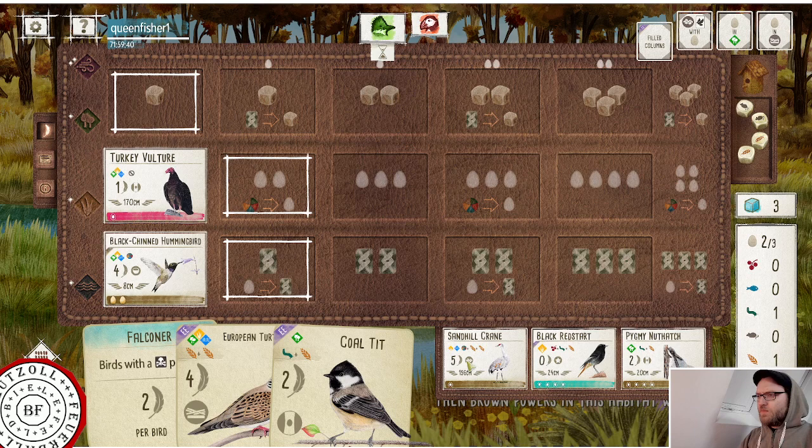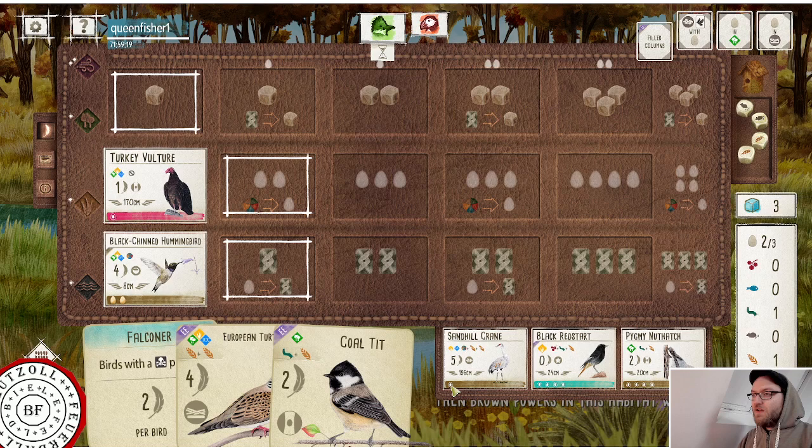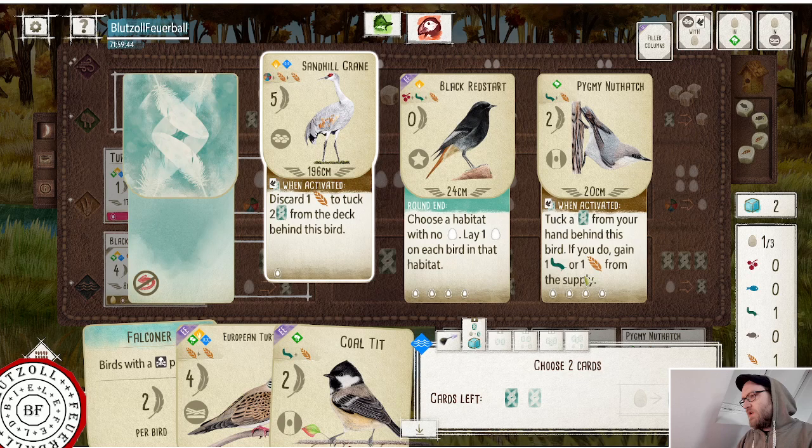The sandhill crane turns wheat into two points, whereas the Colti — which might be storing a bunch of wheat — there it's only worth one point each. And it is the minimal requirement for the next drawn call: one egg, one ground nest egg spot. They've drawn birds; I want to draw birds as well. We'll take four — just to mention that one.